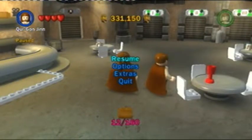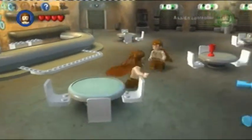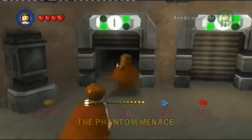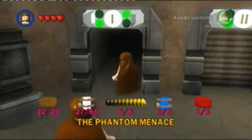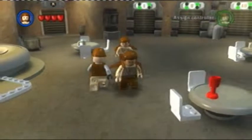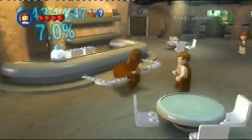Ladies and gentlemen, boys and girls, welcome to part 5 of Let's Play Lego Star Wars: A Complete Saga in Mr. Crazy Game 13. In the last part we finished the story of Episode 1, The Phantom Menace. We'll be going back there later to do everything else we need to after we've completed story mode. Anyway, next up we're going to move on to Episode 2, Attack of the Clones — my favourite of the prequels.